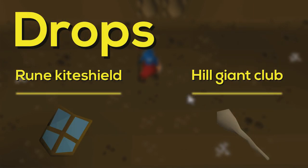Obor has some nice drops. A few to highlight are the hill giant club and the rune kite shield. If you're not an iron man, you really want to go for the hill giant club to make yourself some money, because it's worth 650k, which is not too bad. If you are an iron man, the rune kite shield will be your best drop, because it's the best-in-slot shield in free-to-play and it's the only way to obtain it — or you need 97 smithing, but good luck with that.